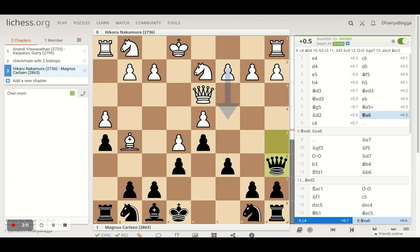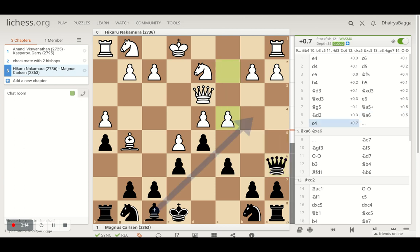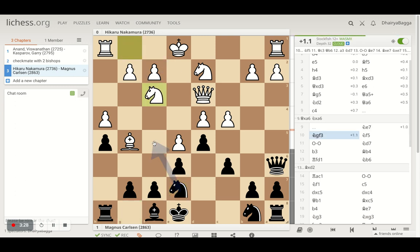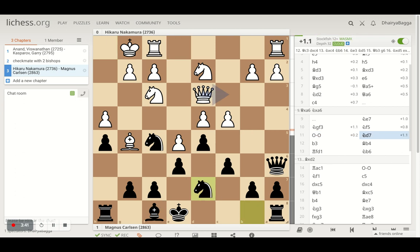Instead, Nakamura tries to save his Queen rather than go for the exchange and plays C4. C4 generally allows Bishop to B4, but that didn't happen immediately because Carlsen played Knight to E7 trying to go Knight F5. Nakamura plays Knight to F3 and then Knight comes to F5 — both Knights are developed. Nakamura castles and then Knight to D7. I was wondering why Carlsen was delaying the Bishop to B4 move, because generally Magnus is pretty fast in developing and castling on the kingside.